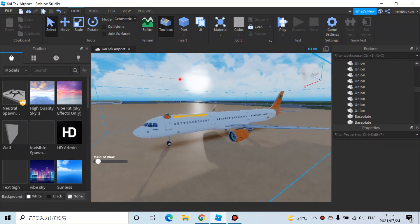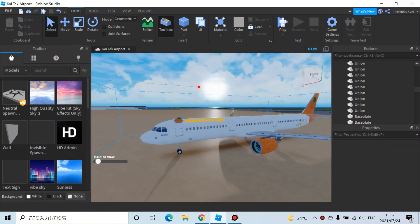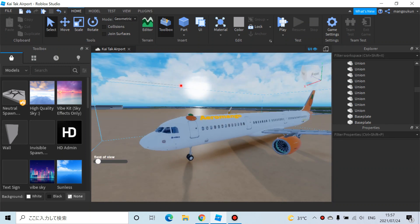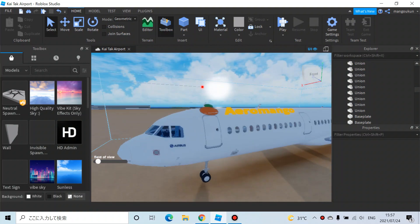Hi guys, today I'm going to introduce you to the Aramango new plane. This plane is the A321, so let's go.